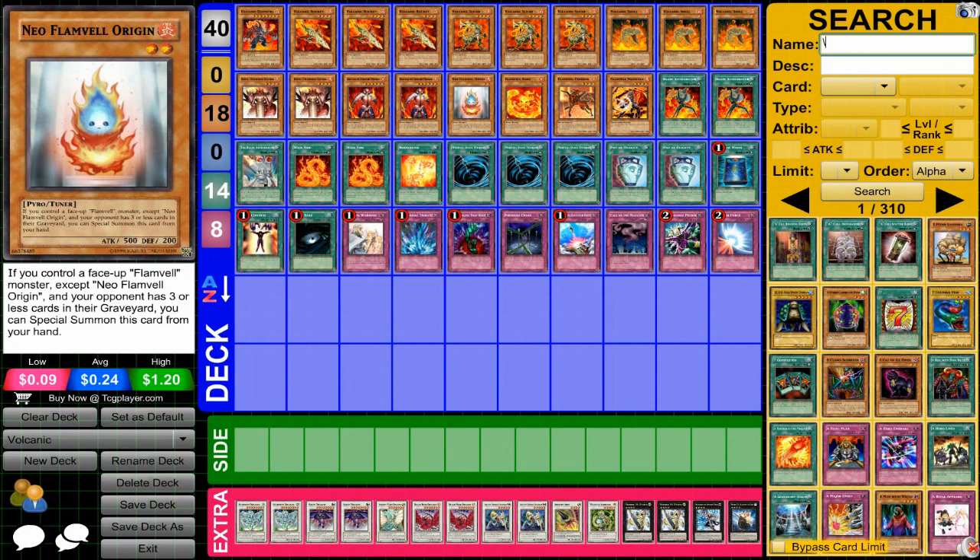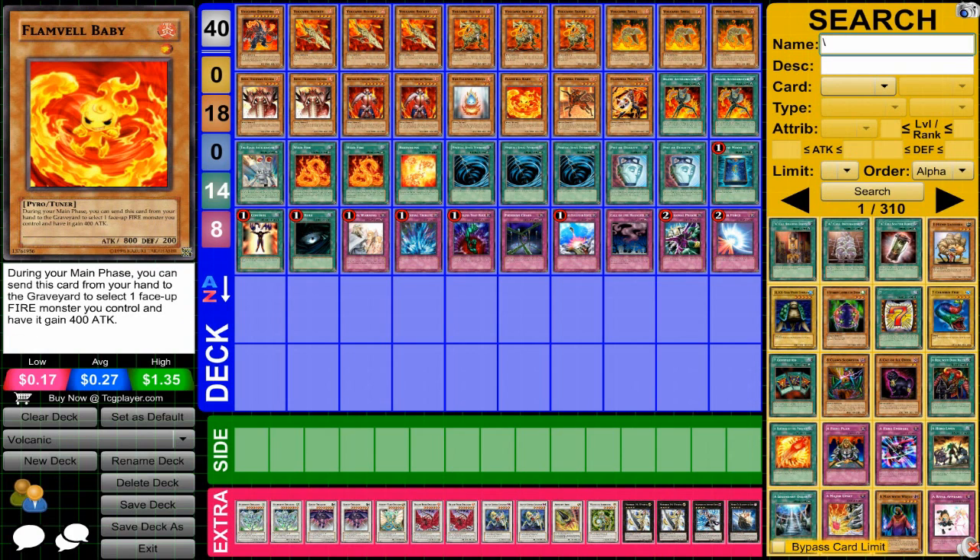Neo Flamvell Origin, kind of a nice card that you can use with some of the other Flamvells in this deck — a two-star tuner, allowing you to get out some nice cards. Flamvell Baby, just a nice card overall, allowing you to boost your monster's attack and also use him to summon a bunch of different Synchros.